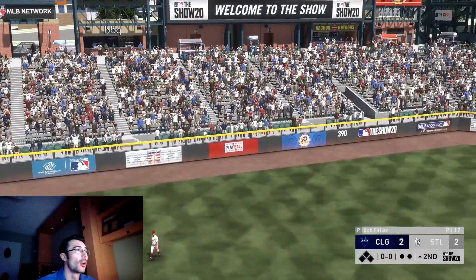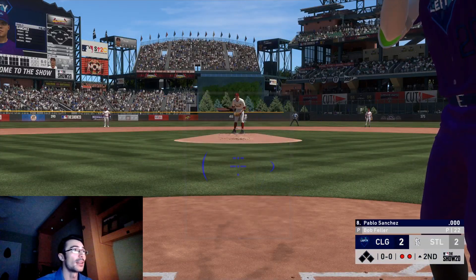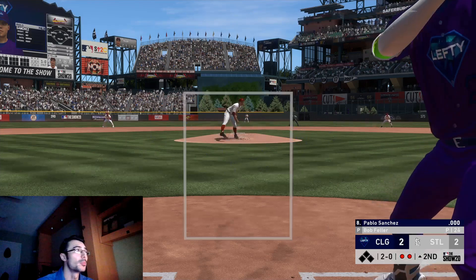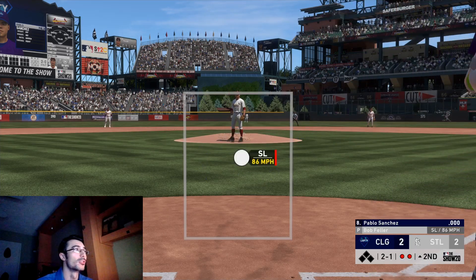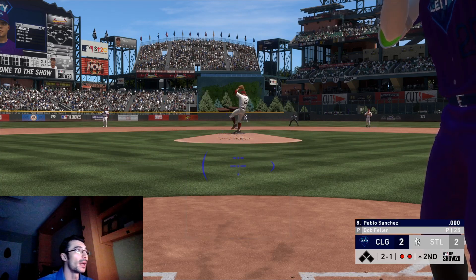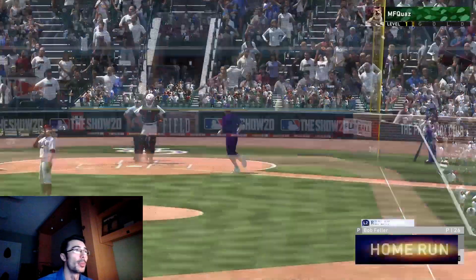Top of the second inning, first at-bat — Ryne Sandberg goes deep to tie it up, two to two. I figured I'd use my creative player at shortstop. The gold card has pretty solid stats: 90-something contact, 80 power against righties, diamond fielding, 87 speed — and those are just base stats. After locking in Mickey Mantle, I redeemed some stubs and picked up equipment items. I missed a hanging slider; I'm using Pablo Sanchez in the eight spot for his speed and switch-hitting ability.